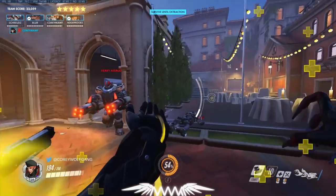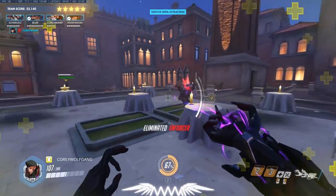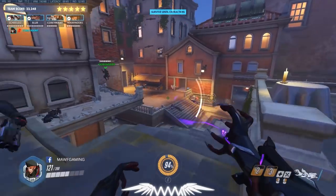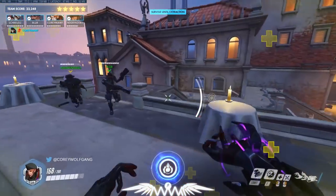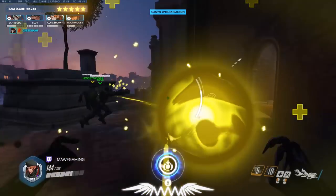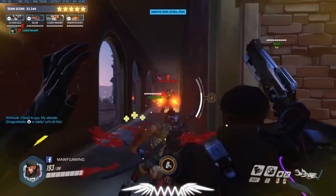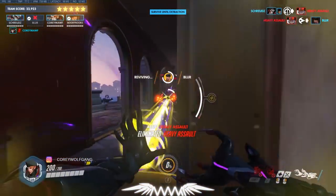McCree has to be most careful with positioning because his roll is the worst escape option. Just keep repeating the process — we had one heavy go to the far side up top which I'd never seen before. If that happens, just drop down and you should reset. As soon as you see them coming up again, stabilize with healing orbs and keep damaging. This is the safe way to do it — and we ended up getting top 45 NA on the leaderboard.